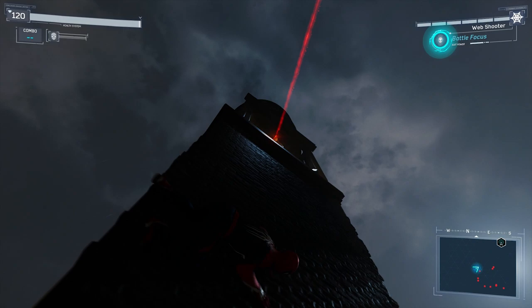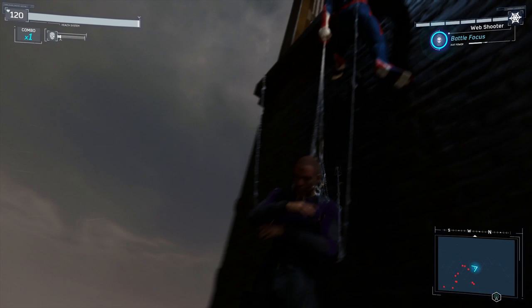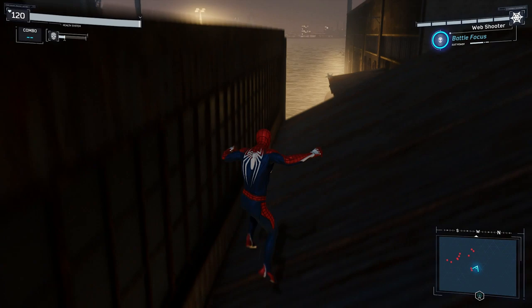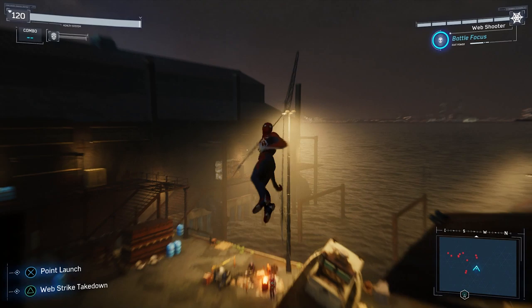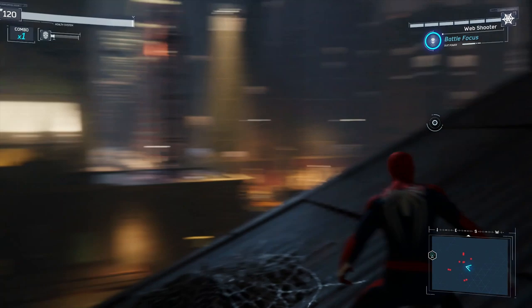This one up here on the watchtower is almost totally enclosed except from the front, but we can get a ledge takedown on him while we crawl up the wall, so he is no longer a danger to us. That leaves just the one opposite us — we can web zip over there. You can see how many red dots there are in the bottom right on the mini-map. This doesn't completely put us in the clear...